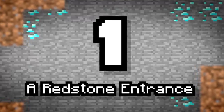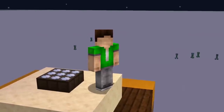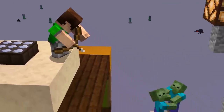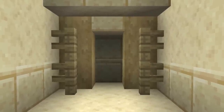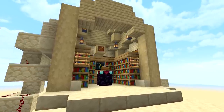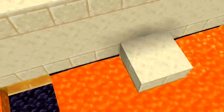Number one: a redstone entrance. If you're going to get anywhere with redstone you're going to need a protected base, otherwise griefers and other players are just gonna run wild and break your machinery. A redstone entrance can be built in hundreds of different ways. You can create complex ways for blocks to move and it'll make you feel awesome every time you come back home.